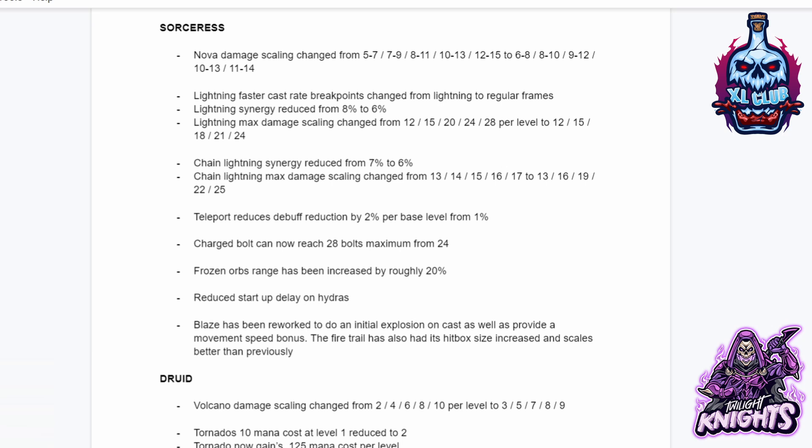Teleport reduces debuff duration by 2% per base level from 1%, so basically teleport is faster and much faster if you put more points into it. Charge Bolt can now reach 28 bolts from a maximum of 24 previously. Frozen Orb's range has been increased by roughly 20%. Reduced startup delay on Hydras. Blaze has been reworked to do an initial explosion on cast as well as provide a movement speed bonus. The fire trail has a hitbox size increase and scales better than previously.